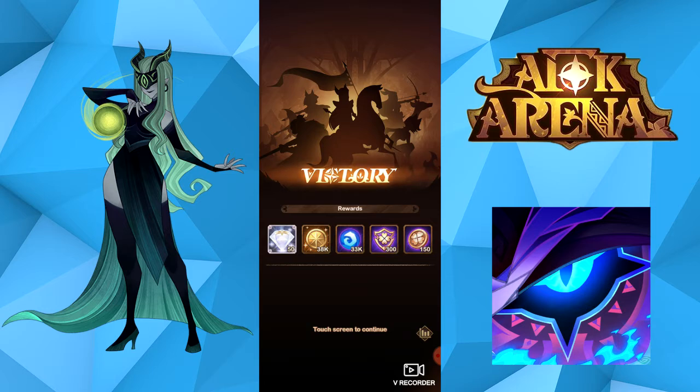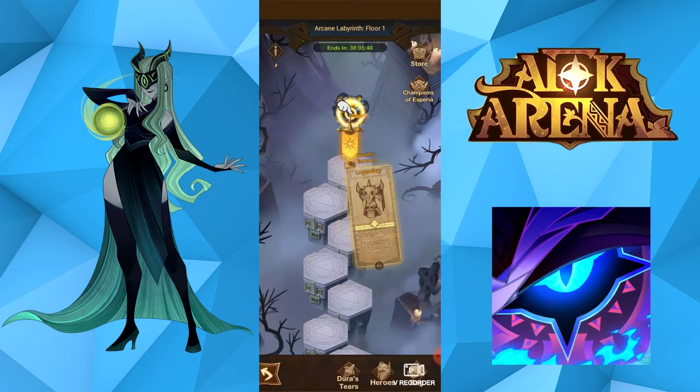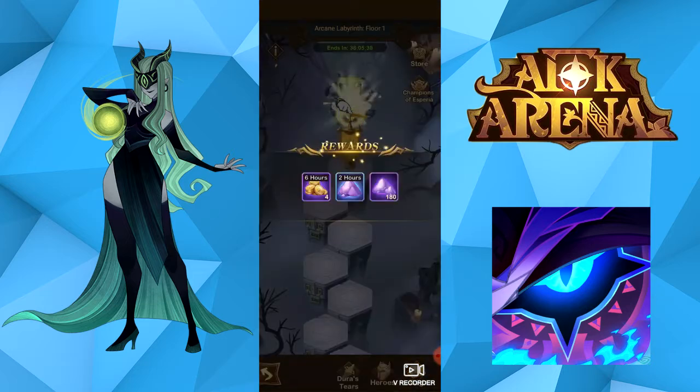You get 50 gems, 30,000 coins, 33,000 of the hero experience currency. And here are some legendary relics — these are the ones you want. They're all good, but for me, Death of the Embrace is the better one you could ever pick — probably the best one you could ever pick, in my opinion. Because enemies with lower than 15% health are automatically killed. I would pick that in any circumstance.